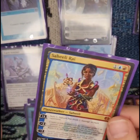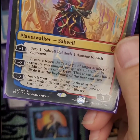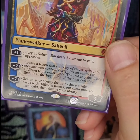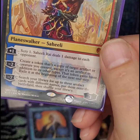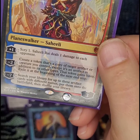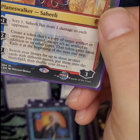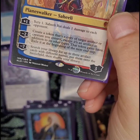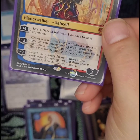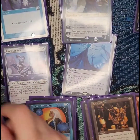Another Cluestoke Gix. Oh, Saheeli Rai — she's very good for this deck. The first ability isn't really what we're looking for. The second is: create a token that's a copy of target artifact or creature you control, except it's an artifact in addition to its other types, the token gains haste, and exile it at the next end step. And her minus seven is: search your library for up to three artifact cards with different names and put them onto the battlefield and shuffle your library. It takes a while to get up there but it's really good for this deck when she works.